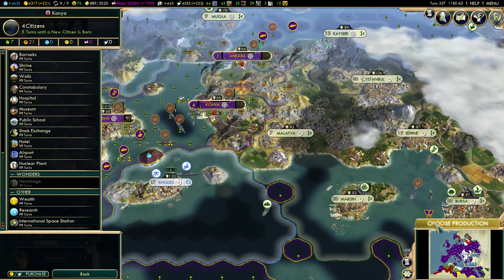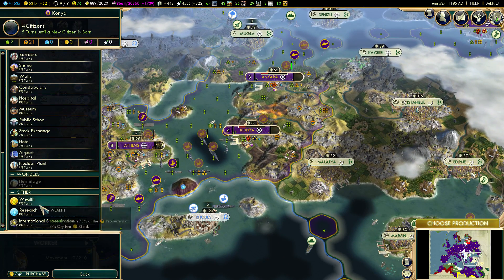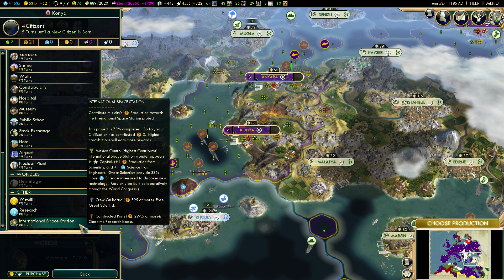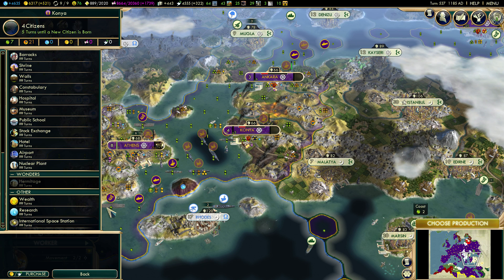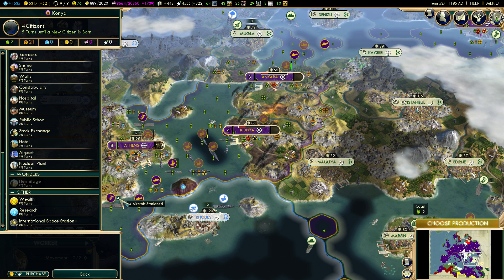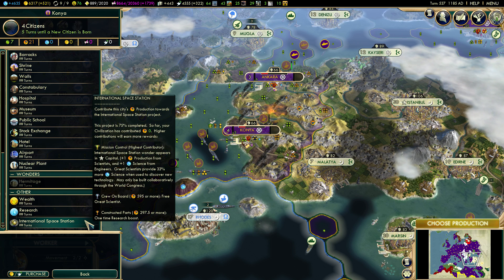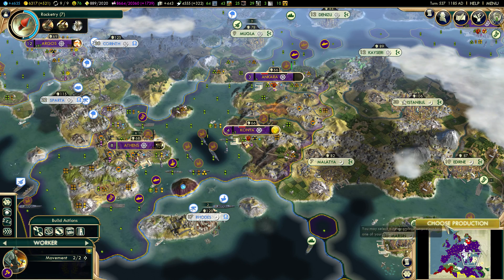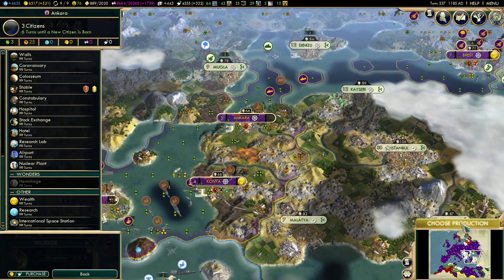You just work wealth for now. The International Space Station is at 75% completed — that is going to help out Assyria. I'm assuming they're the only nation that can really throw so many hammers into something like the International Space Station at the moment, because everyone else is pretty worried about me. I hope they are worried about me — making 521 gold per turn right now, so that's pretty great wealth.